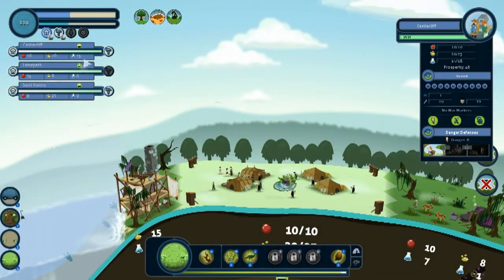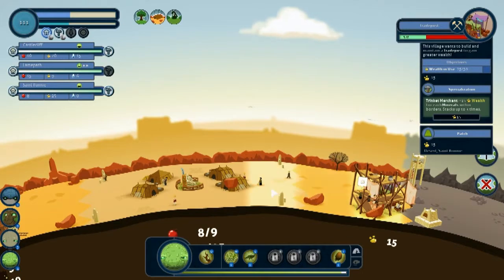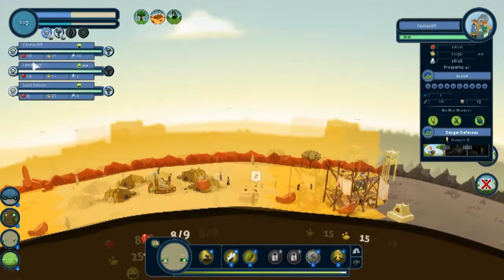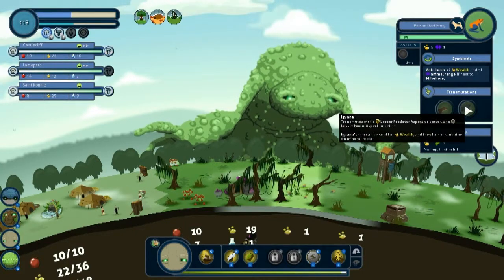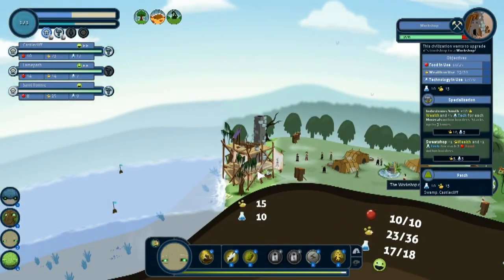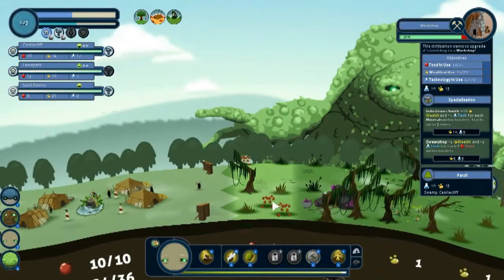How are you guys doing? Good, St. Roni. You need more wealth. What's this up to? Seismic dude, get over here — give me some wealth right there. Go back to Castle Cliff while that's walking. I've got that going — herd or predator, I don't have either of those. What is this? We know that it started.